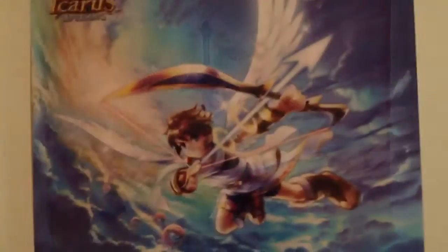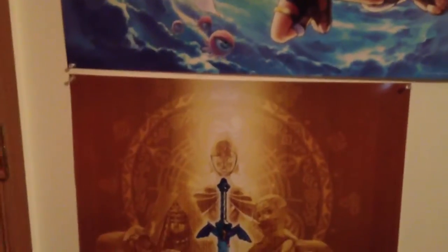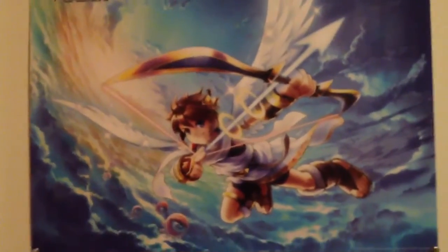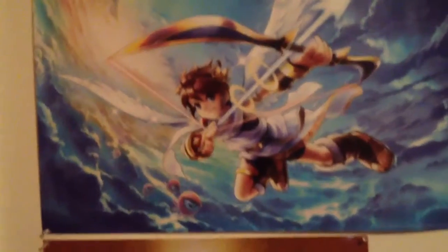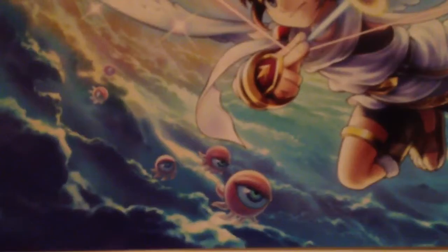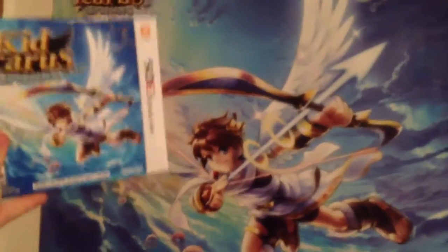Now that you saw the Legend of Zelda Skyward Sword poster, we're going about three inches above to the Kid Icarus Uprising one. It's very beautiful — blue is one of my favorite colors, and this is probably my favorite poster. The colors are amazing. You've got some enemies right there; I haven't played that game in forever so I don't know their names. Up here is the logo on the top left, and the poster itself is very similar to the actual box art.